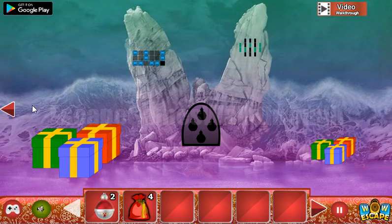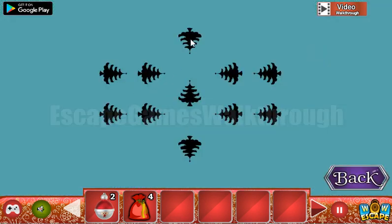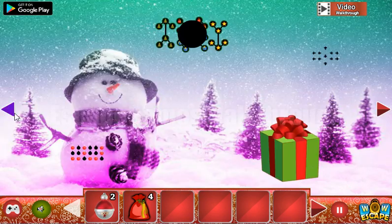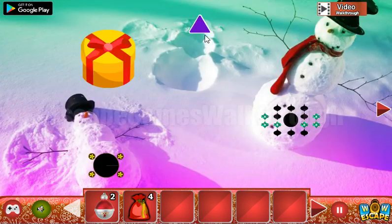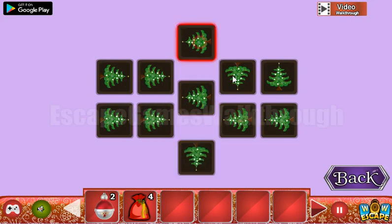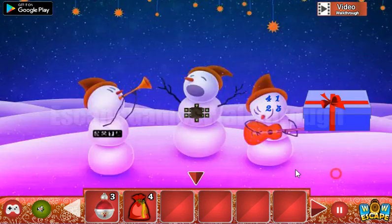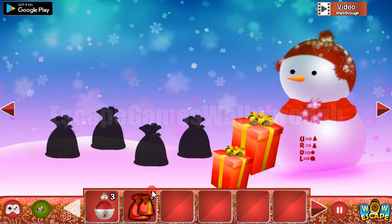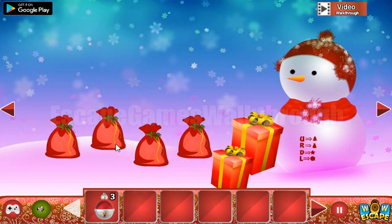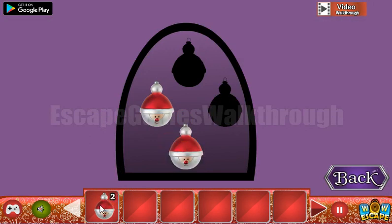Now we need to find one more hint. The hint is shown here — these are the directions for the trees. The left side points to the right, the right side points to the left, these two down, and the middle points up. Now we need to place all the bags here to get the fourth toy and go to the second part.